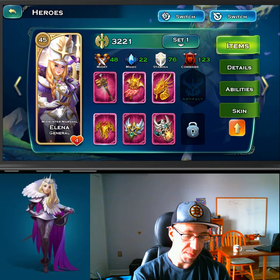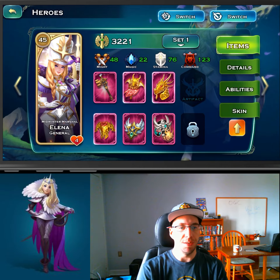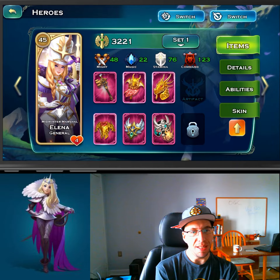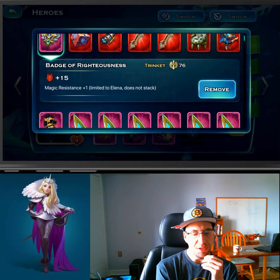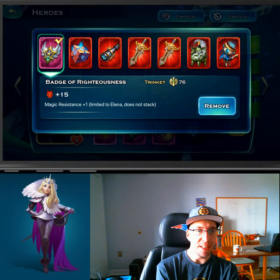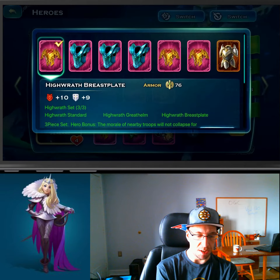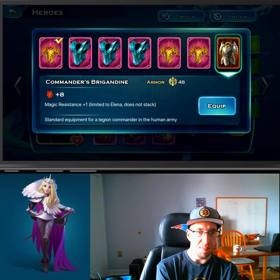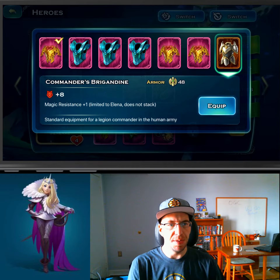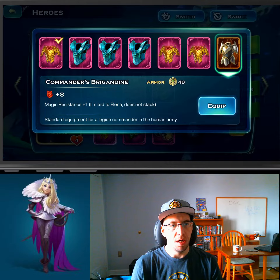This is my PvP setup and kind of my general one. The big noticeable item is the badge of righteousness — it adds plus one to magic resistance. If you use Elena, you either need this badge, and if you don't have that badge then you need the armor that gives plus one to magic resistance. That is Elena's go-to skill. It's what makes Elena Elena, along with everything else. It will help you out no matter what race you are and whatever you're playing. You need that skill.